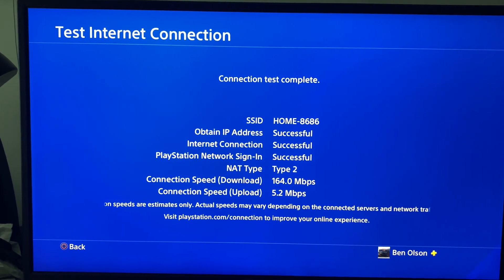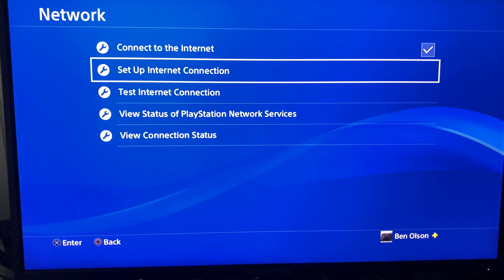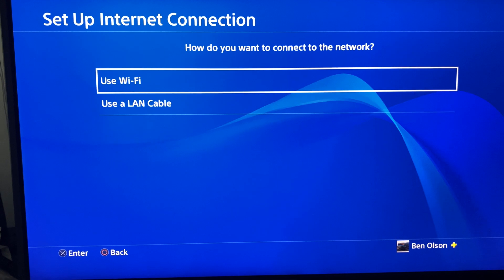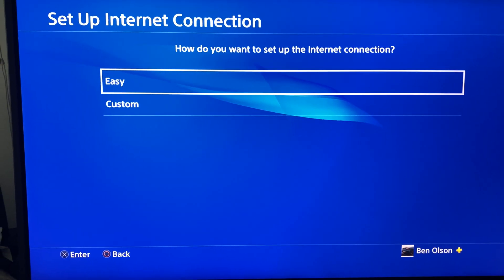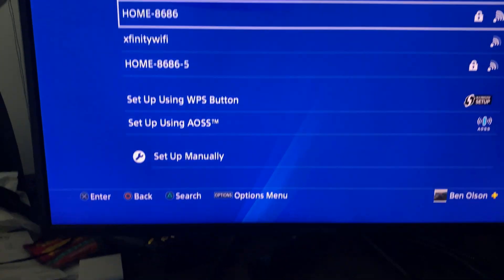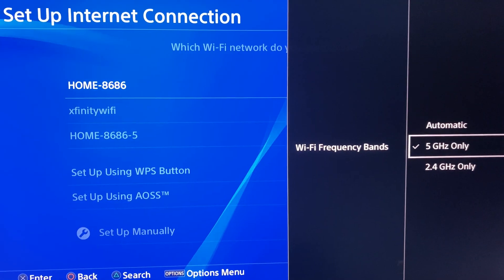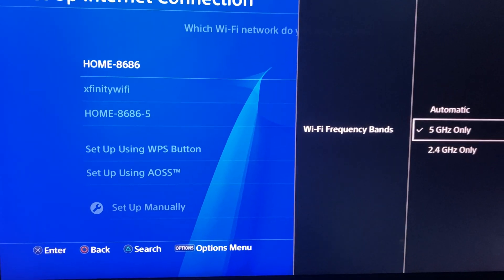Now we're going to do the next method to see if you can get it even faster. After you get your baseline connection, go to Set Up Internet Connection, use Wi-Fi — LAN cable is obviously faster because it's a direct connection. You want to go to Custom instead of Easy. When you're on the screen of networks, click the Options button.